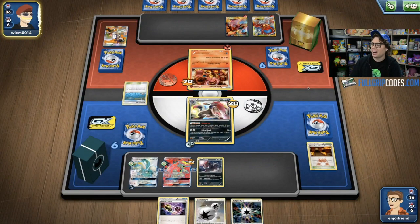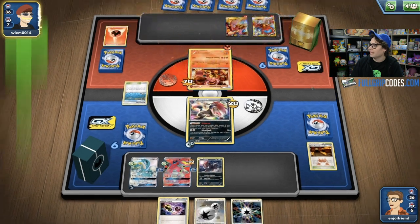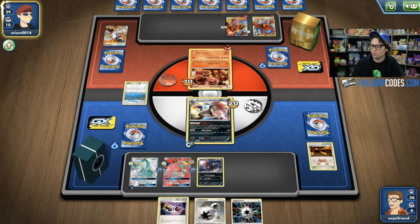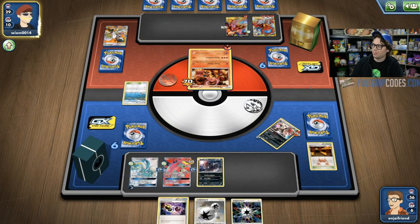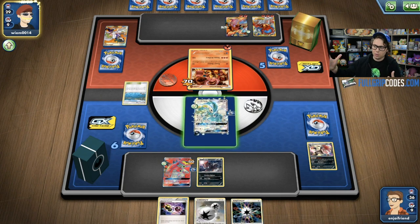I know Volcanion's Power Heater can easily do 80 damage with a couple of Steam Ups — literally just two fire energy — and Power Heater will deal 80 damage to knock out the Zoroark. So this Mindjack feels really ugly here. Mindjack for 70 damage — I'm not even close to knocking out that Volcanion, but I need to get the Turtonator out of harm's way. Using Shell Trap also didn't feel good since Michael might have taken a knockout on the Turtonator. Sure enough, we see Michael with the double Steam Up, taking a knockout on my Zoroark with the Volcanion.